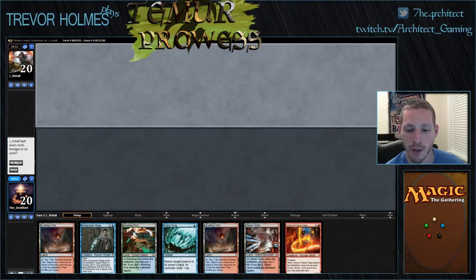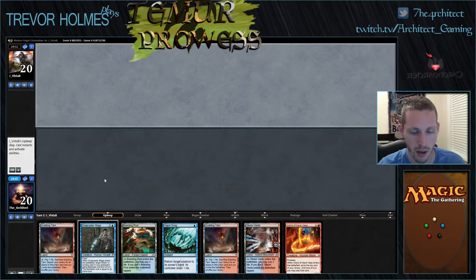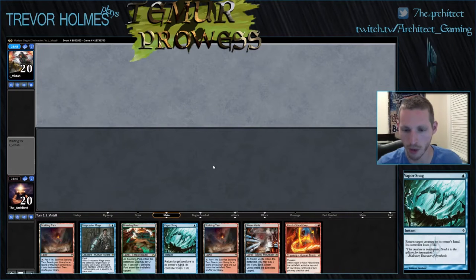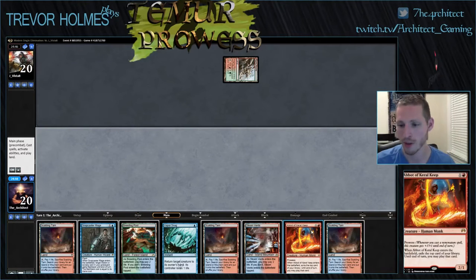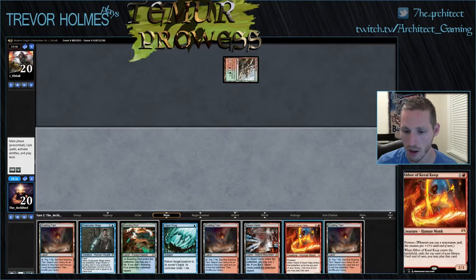Alright guys, here we are back for round two of our modern eight-man with Temur Prowess. We are on the draw. We have four lands, Snapcaster, Vapor Snag, Abbot — this hand seems fine, we will keep it. I don't know, you always wish you could start off with a Tarmogoyf or a Monastery Swiftspear or something. I haven't yet decided how often we're playing Abbot turn two; I think we're going to do it more often than not just because we have eight hits.